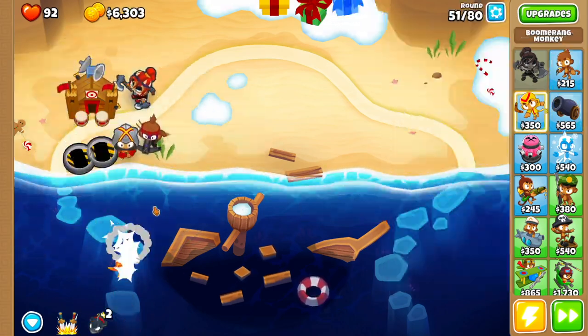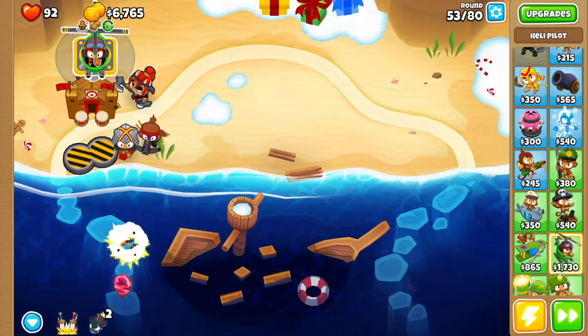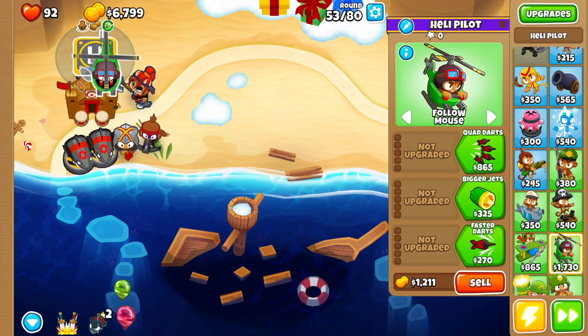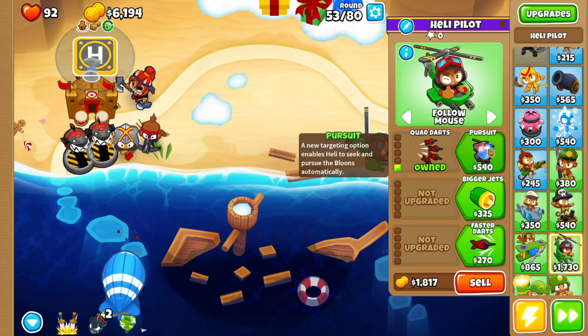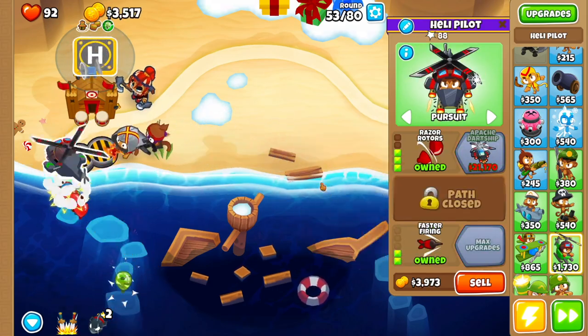Then we're going to go to our Bomb Shooters and get MOAB Assassin for both. Then we're going to drop a Heli Pilot back here — make sure it's under the range of the Monkey Village. We're going to go Quad Darts, Pursuit, Razor Rotors, Faster Darts, Faster Firing.